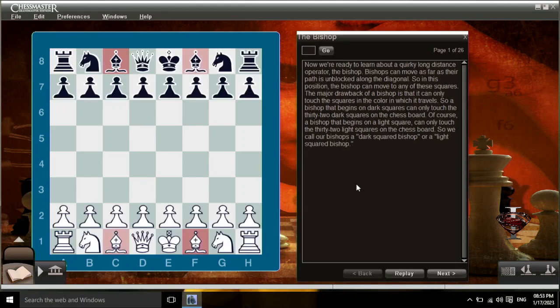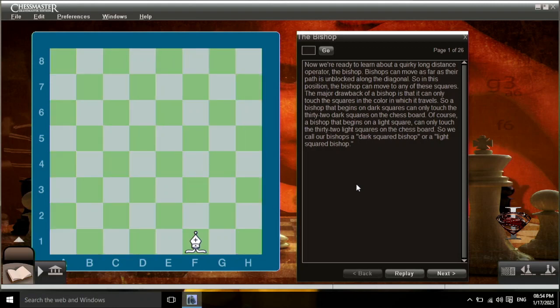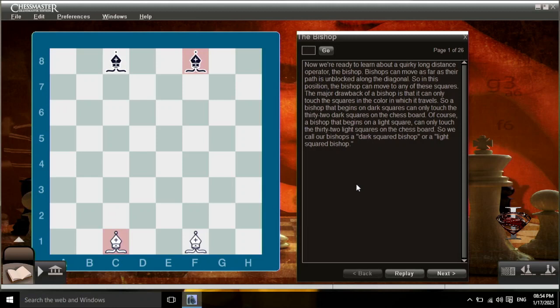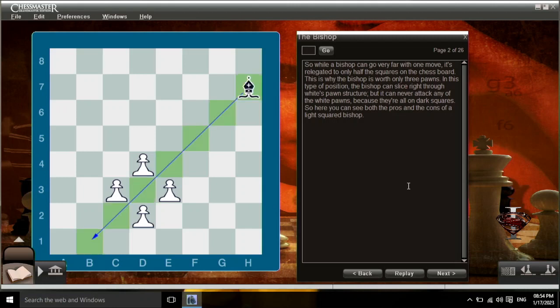Now we're ready to learn about a quirky long-distance operator, the bishop. Bishops can move as far as their path is unblocked along the diagonal. The major drawback of a bishop is that it can only touch the squares of the color on which it travels. A bishop that begins on dark squares can only touch the 32 dark squares on the chessboard; a bishop that begins on a light square can only touch the 32 light squares. So we call our bishops a dark-squared bishop or a light-squared bishop. While a bishop can go very far with one move, it's relegated to only half the squares on the chessboard — this is why the bishop is worth only three pawns.